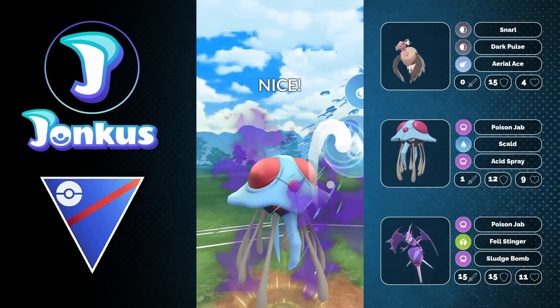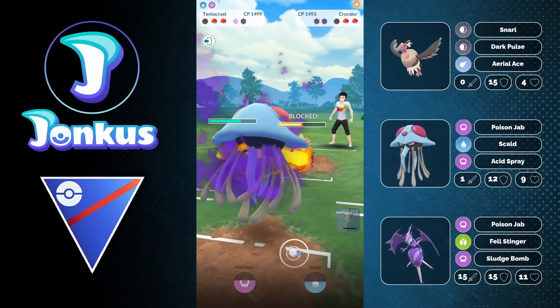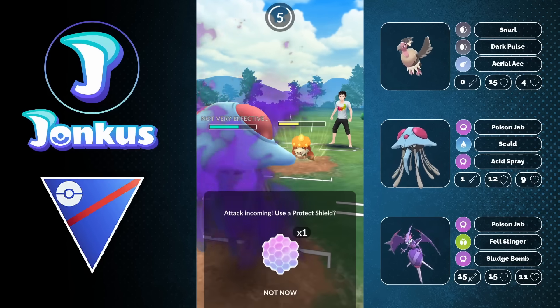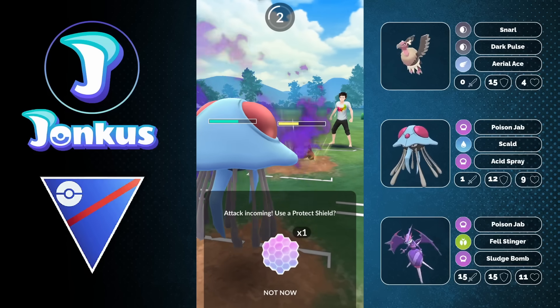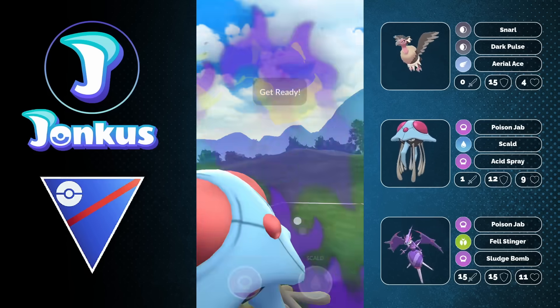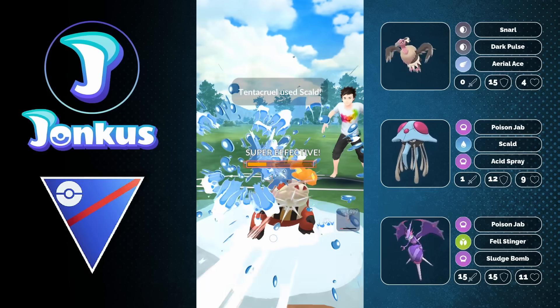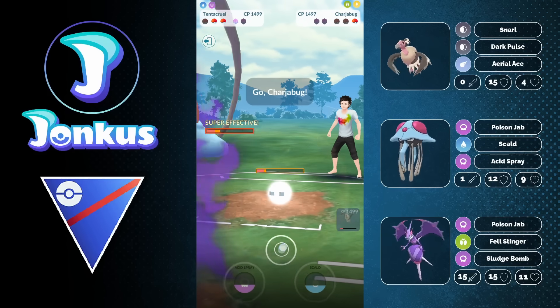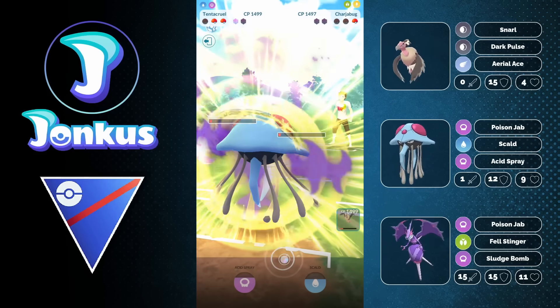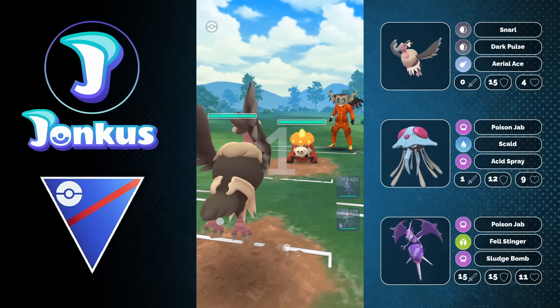If you want this Pokemon, how do you even get it? You have to basically have Poipole as your buddy and catch 20 Dragon-type Pokemon. For me it was like two hours out in the rain, which was not really ideal, but I was able to at least get some Dratini. But there's no rush — in this event we're going to have Dratini as a spawn, and there are more Dragon-type Pokemon available. It's rumored to be a Dragon-type for the next Community Day, so you don't have to rush at all.